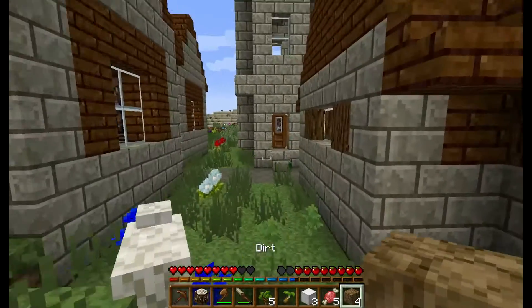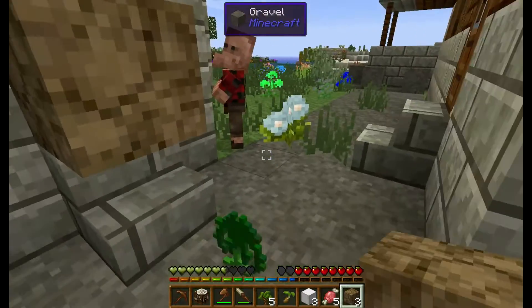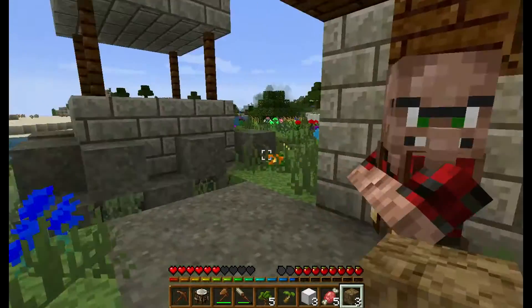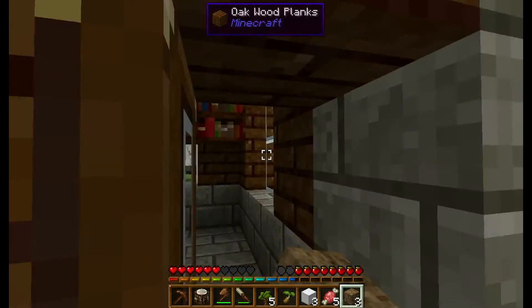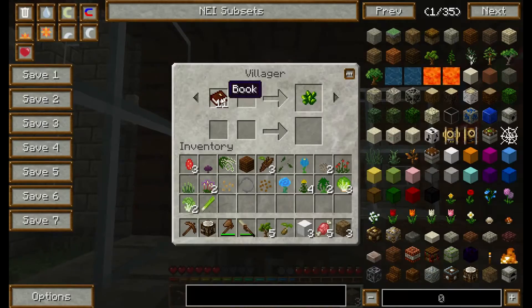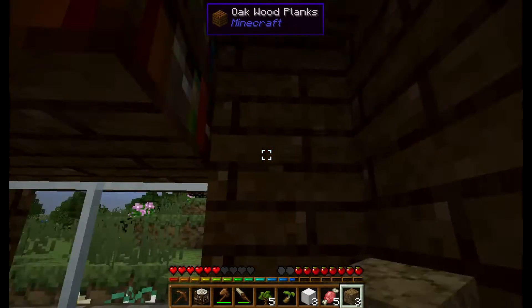Oh look, my sheeps. More stupid villagers. Dammit, stay in your house! Go in your house. We'll have to lock them in at night. Hey, we can get the Botania book! I'm sorry, librarian, but I have to break... Oh, he's just paying us to break all his bookshelves. That's what he's doing.